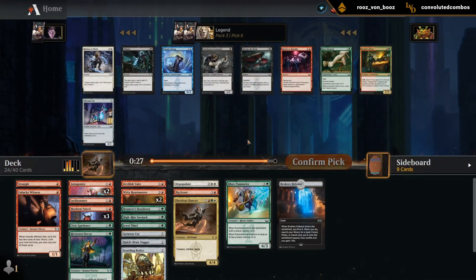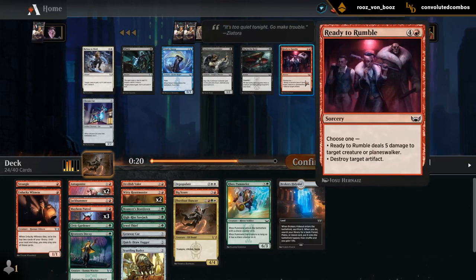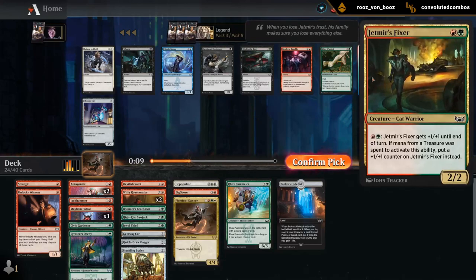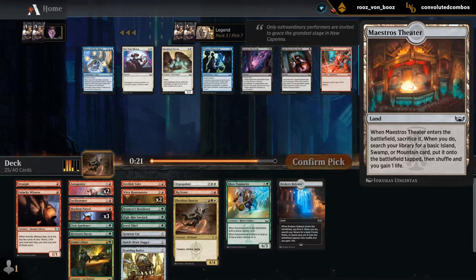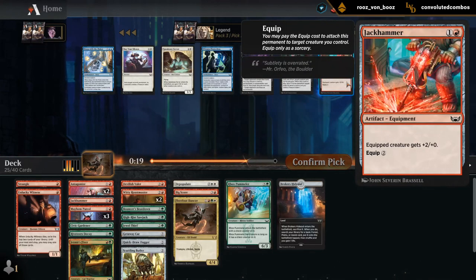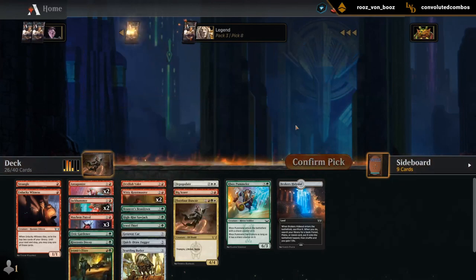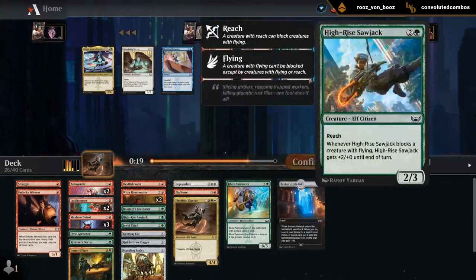Jatmir's Fixer — even though we don't have a ton of treasure, might still be the pick. Ready to Rumble is kind of expensive. Most Wanted — not something I want. I'll take the Fixer. Another Jackhammer — seems fine. Don't know if I'll play both. Go for a Sawjack. I don't think we're splashing white, sadly. The incentive is not really there, so Butler can go.